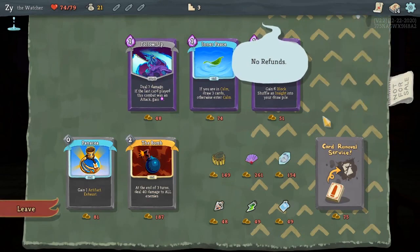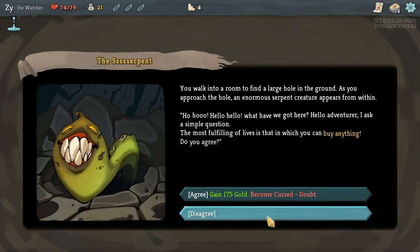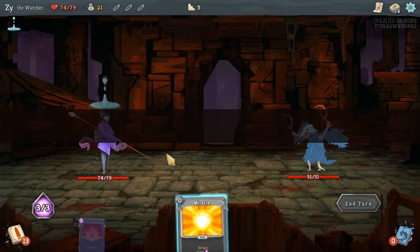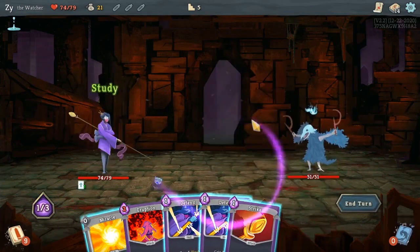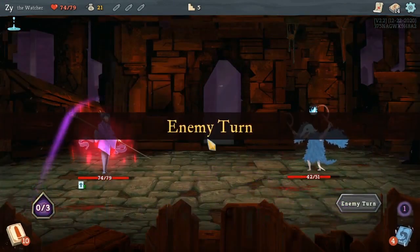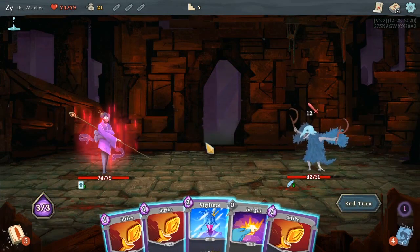I picked up Study for Insight, since Insight lets us draw cards. Card draw is always important — pretty much no matter what card game you're playing. I also picked Talk to the Hand, just because it turns our attack cards on a specific enemy into adding three block as well. Anything we can do to get block and prevent damage is nice. It's safe to enter the Wrath here because he's not going to attack until this turn. And look, we even got Vigilance — we got rewarded.